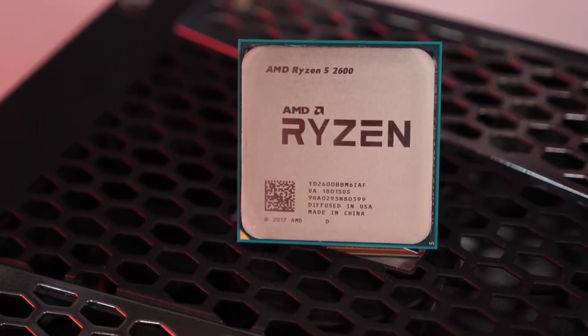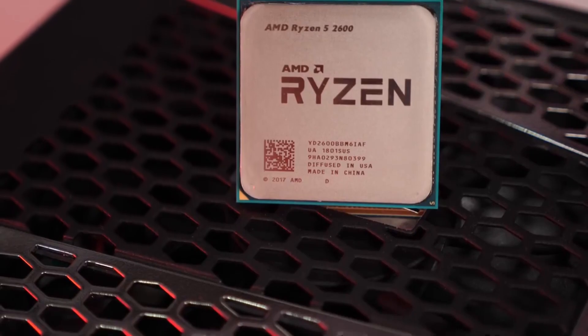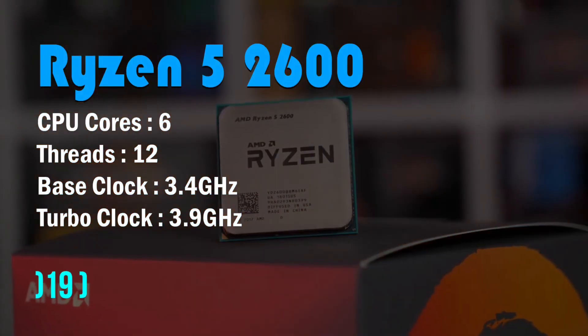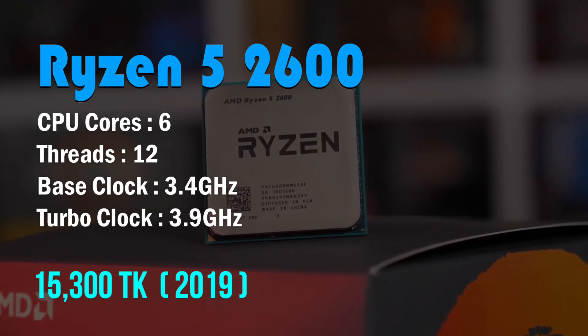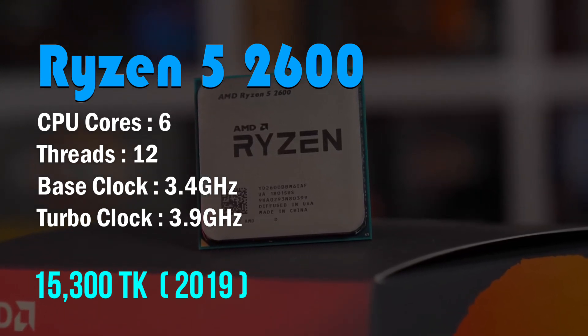The processor is the AMD Ryzen 5 2600, a six-core processor. The base clock speed is 3.4 GHz and the turbo clock speed is up to 3.9 GHz.